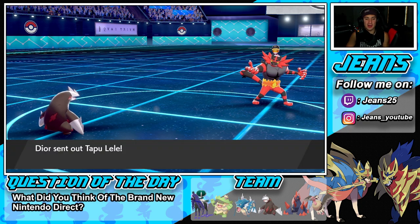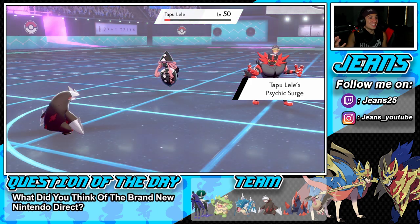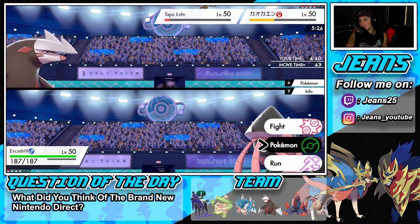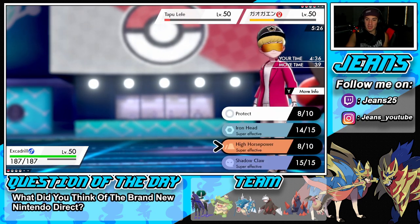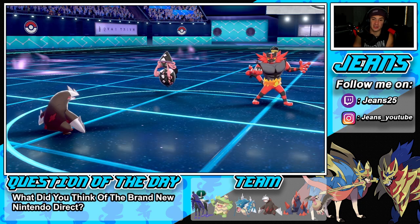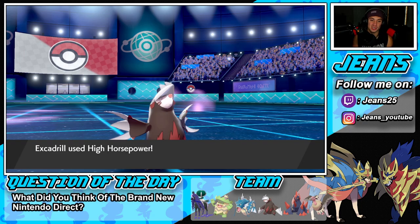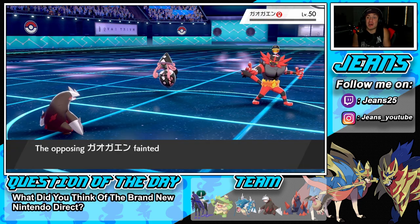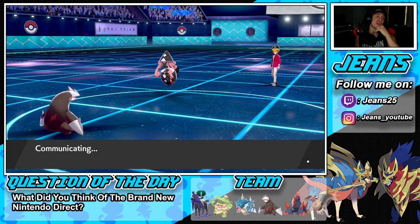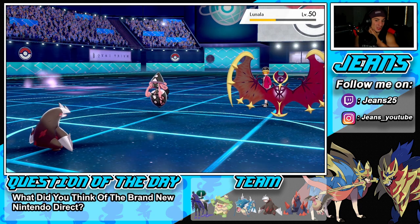I notice his Incineroar's Intimidate didn't seem to come out. If I had Rock Slide I could pick up a double KO because I outspeed Incineroar — I just don't outspeed Lele. Fake Out cannot come out once Psychic Terrain is active. I go for High Horsepower to take out Incineroar and Shadow Ball flies out but he's Choiced into a different move. If we had Rock Slide this turns into a 1v1 — this is exactly why I love Rock Slide on this guy over Shadow Ball. Rock Slide would have been an easy double and it would have been me versus Lunala — super close.